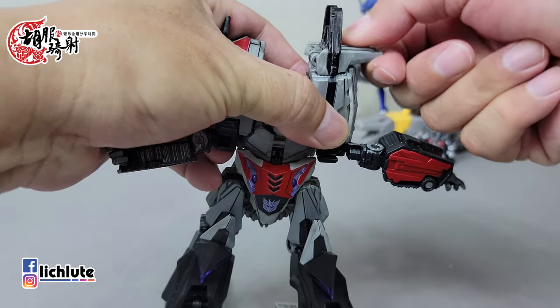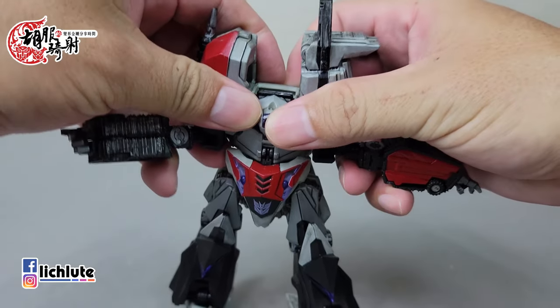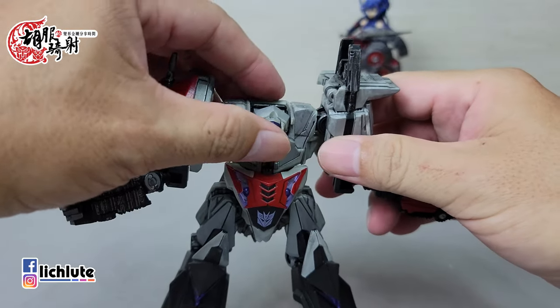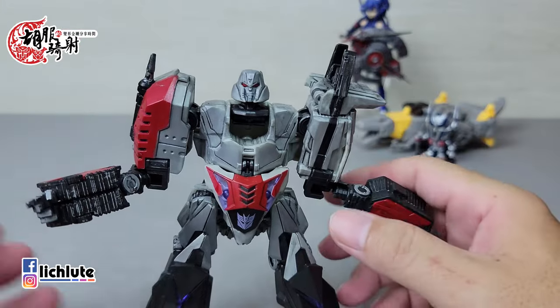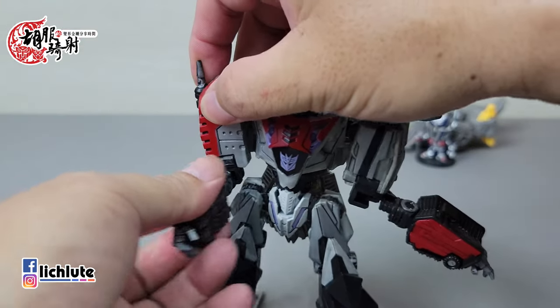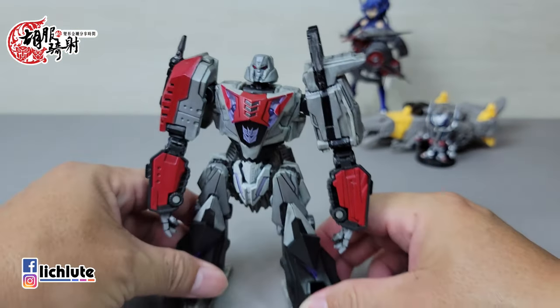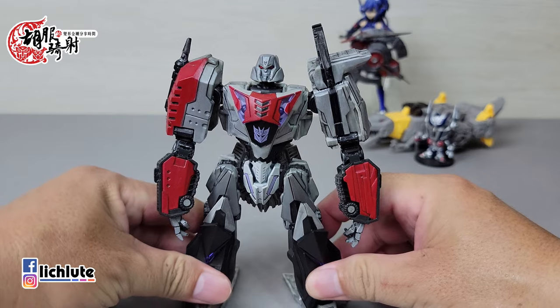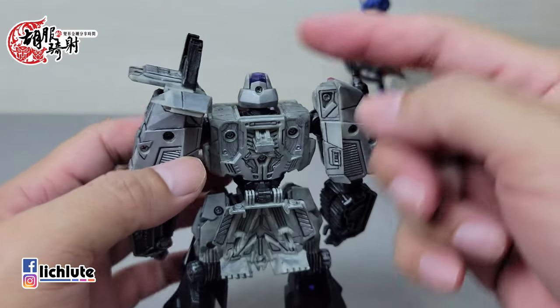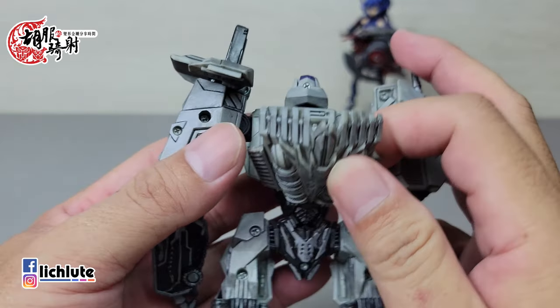变形时要非常小心，因为这个玩具久了比较担心脆化，尤其已经涂装过要特别小心。有一个07年的Legion级Megatron的手臂才刚断掉，今天整理玩具时发现的。这个部分组合时转这个方向，把尖刺朝外，然后往下压下来，再把手往两侧拉开。拉开比较紧，然后就可以把头翻出来，胸脚往上推上去。